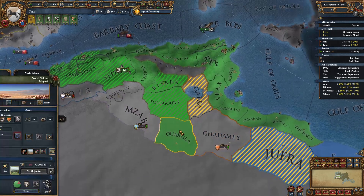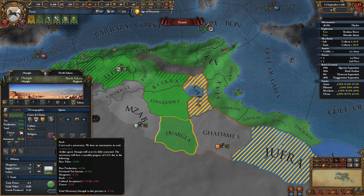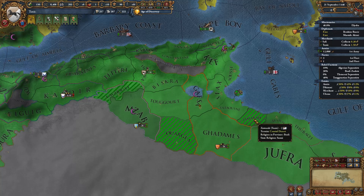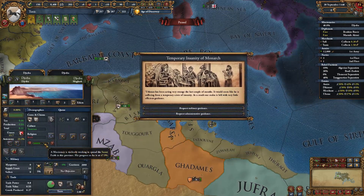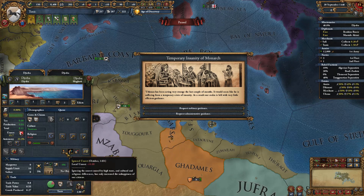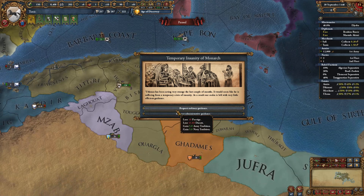Urgla is ours. We could convert this province but cultural acceptance is stopping us — it's minus 4%, and at base value 5 it's still negative. We're also still converting Jerba, but ignored unrest is active, which will go away in three years and then we can probably start converting back. Whoops — temporary insanity of monarch event fires: we can lose prestige and money, or gain army tradition, navy tradition, or admin. I'll just take the admin.